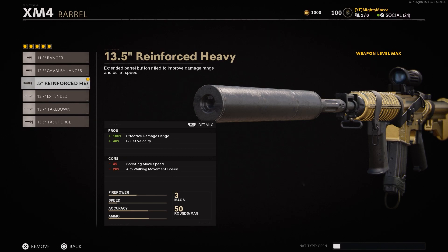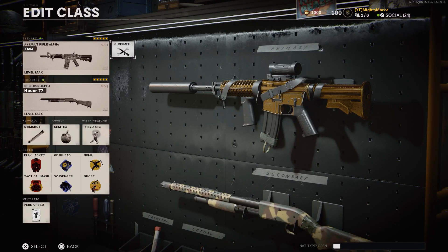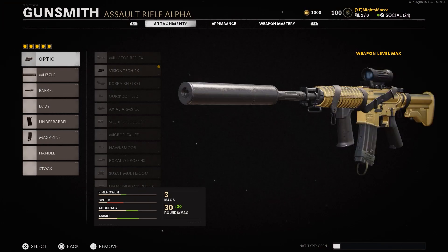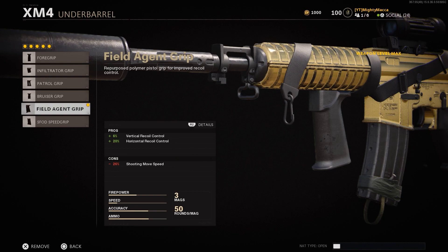The barrel we want to use is the Reinforced Heavy. We've got 100% effective damage range and 40% plus bullet velocity, which is really insane. One thing I want to mention real quick is that the XM4 is technically the M4 already in Warzone, so I wonder how they're going to change that. Maybe they'll put the M4 as a burst gun and this one as the normal assault rifle — who knows.